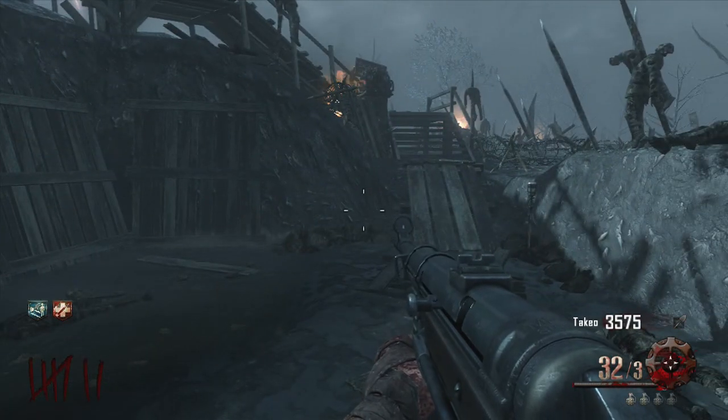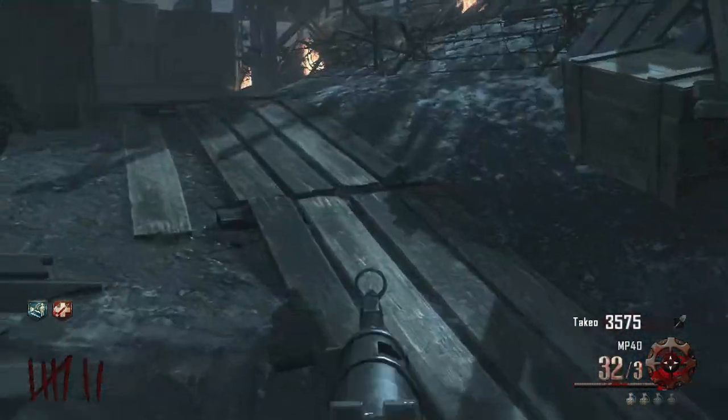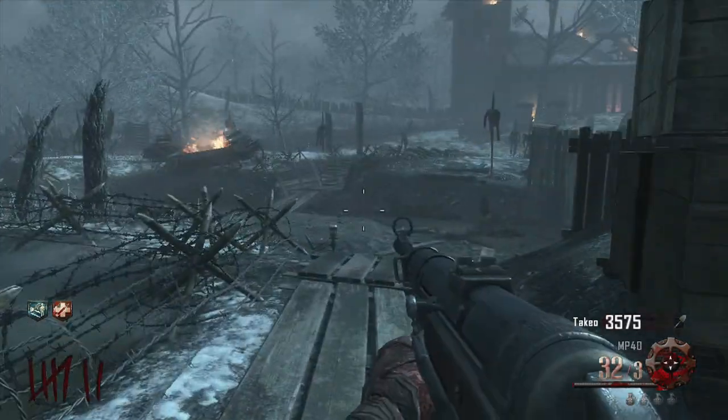This is step zero for the easter egg — this is just what you need to get started. You need to pick up a black disc and the music gram, or the musical speaker as I'm going to call it.